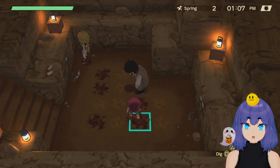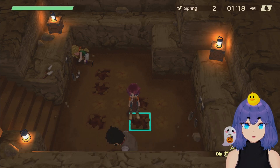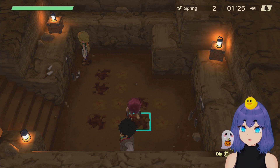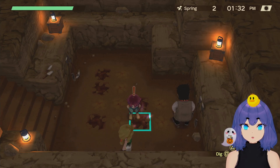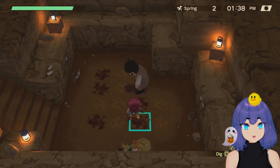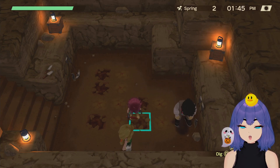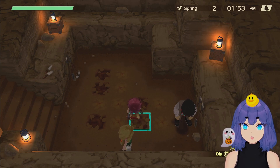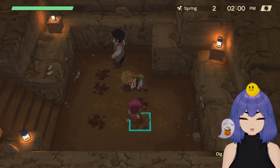It's very important to dig in the dig site — not only will you find special items here once a year, but it's also a great way to make quick money when Van comes to town. It's also a good way to give gifts to certain people — coins are a good gift for Rock, for example. We found the tablet with the glyph today! That's a random chance and I believe only one appears per year. It's still good to come here for money and gift items, at least until we get the fishing rod.